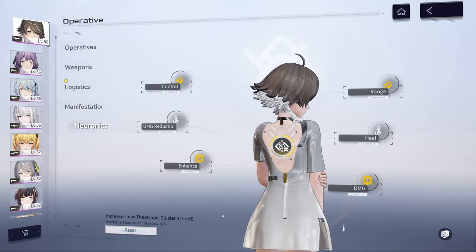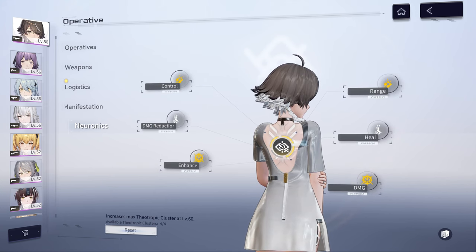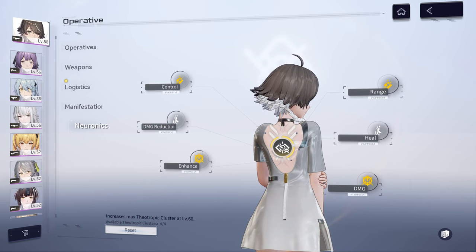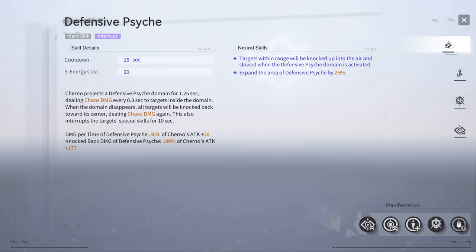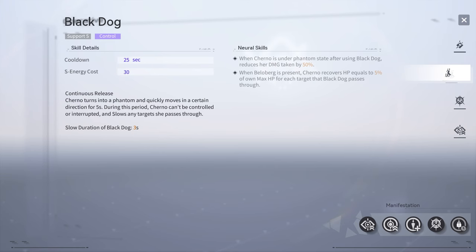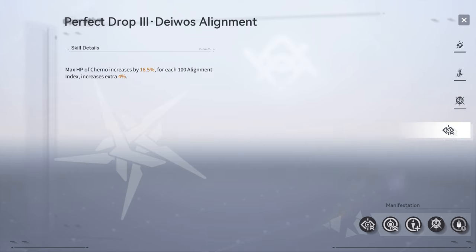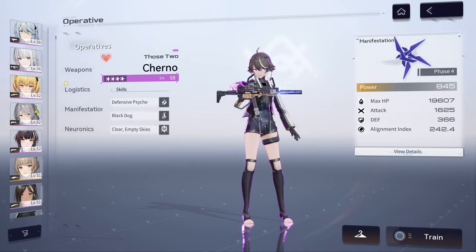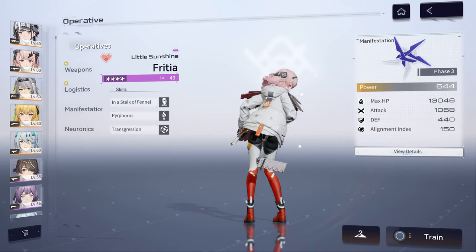Neuronics slightly alter character skills, separated by rows. The first row is always the active skill, the second row the support skill, and the third row the ultimate. When you're level 80, you will have all six Neuronic nodes maxed out. You can inspect them on the skills page — they'll be lit up when activated. There's also the Alignment skill, unique to each character. For Cherno, she gets more HP and more Neurals. That covers the technical part of the game — gun types and upgrading.